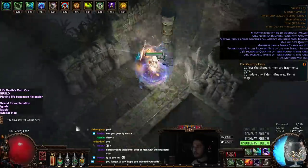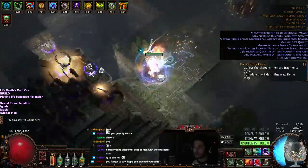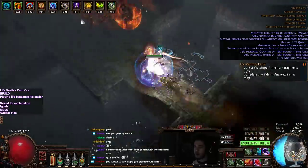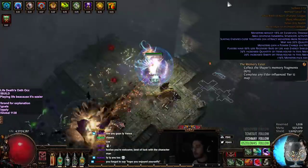The only thing that really gives me trouble with this build when mapping is Porcupines. Porcupines are really annoying to deal with, even with Basalt, Physical Mitigation, and having the Devouring Diadem. It's really the only thing that hurts my character when we're mapping. Of course the map boss can too, if you're not paying attention.